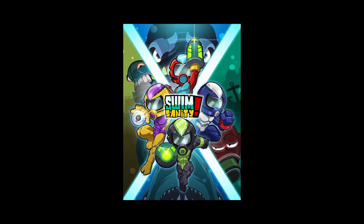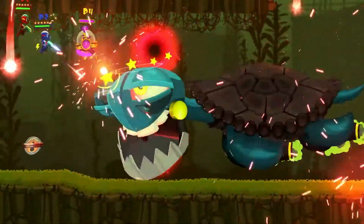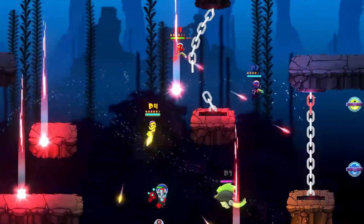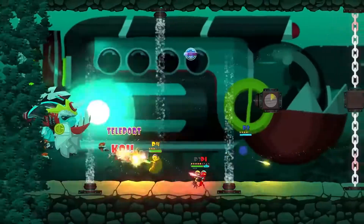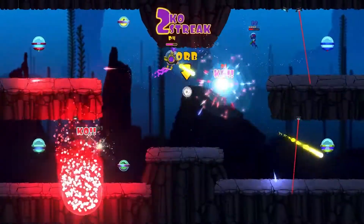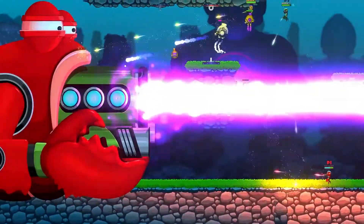Then on November 16th, unleash the insanity with Swim Sanity. Team up with four friends and deploy a variety of unique power-ups and weapons, or battle it out against each other to be the last MOBA standing. With over 150 challenges across eight gaming modes, the intensity doesn't let up in this action-packed underwater co-op shooter.